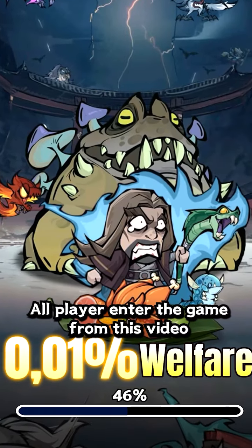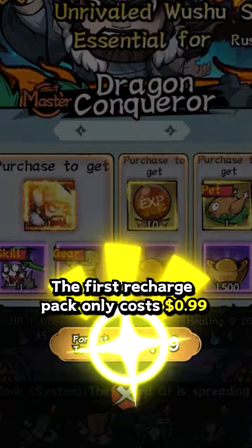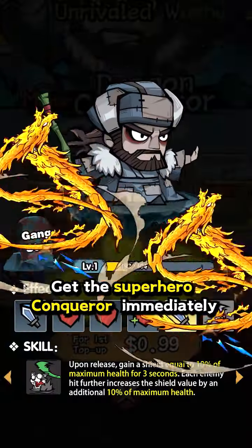All players enter the game from this video. Congratulations, you have entered the Super Discount Benefits version. The first recharge pack only costs 99 cents. Get the Super Hero Conqueror immediately.